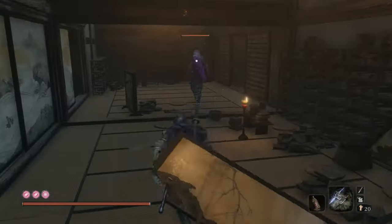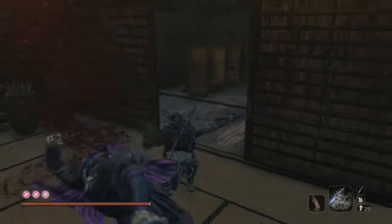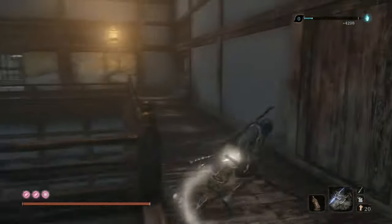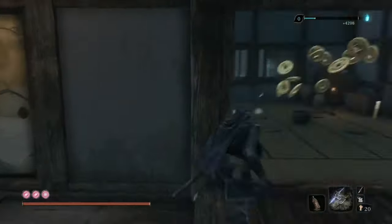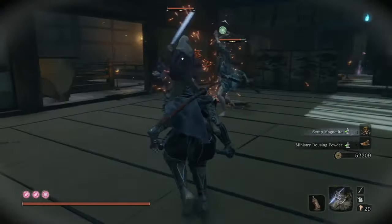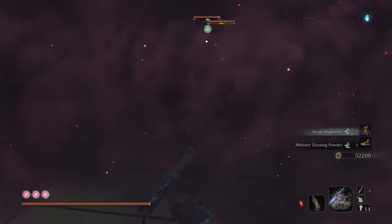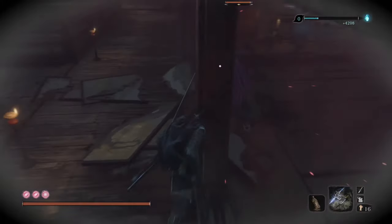Just do exactly as you see in the video. Start off by stealth killing the guy right here, then make your way over to the back of this room. Sneak up behind one of the purple shinobi, stealth kill him, and activate Blood Smoke Ninjutsu. Then make your way over to the second purple shinobi and stealth kill him.